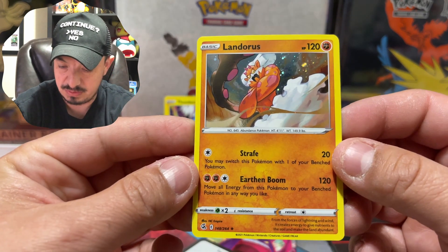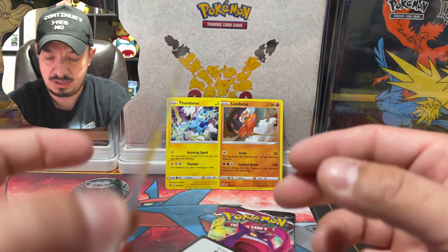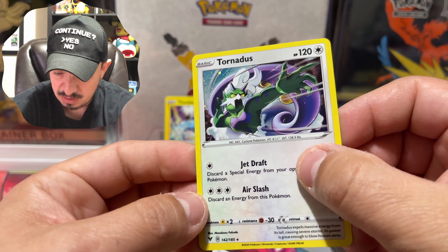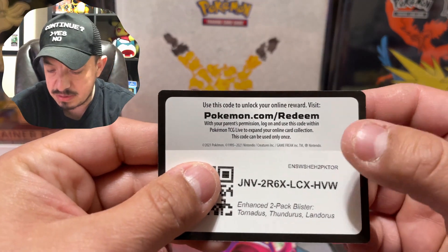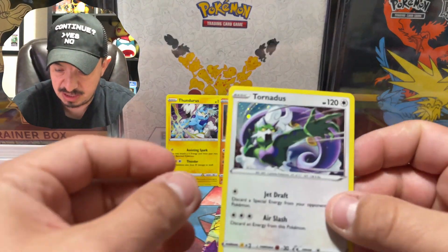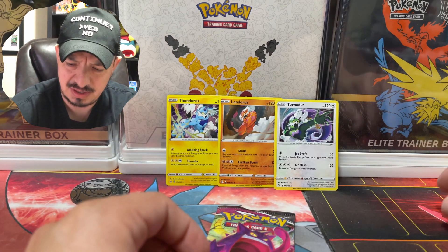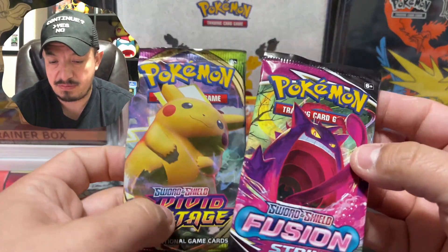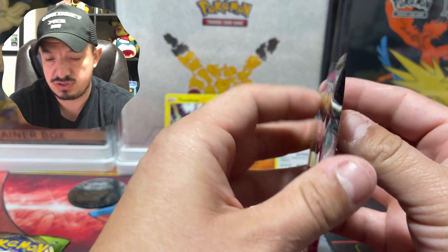They're not promos — Thunderus, Landorus, and Tornadus are from different sets. They're all holographic rare. Honestly I don't know what the difference is between these ones and the ones that come in the actual set. The difference is probably going to be the holographic pattern on the back — I can't think of what they call it right now.